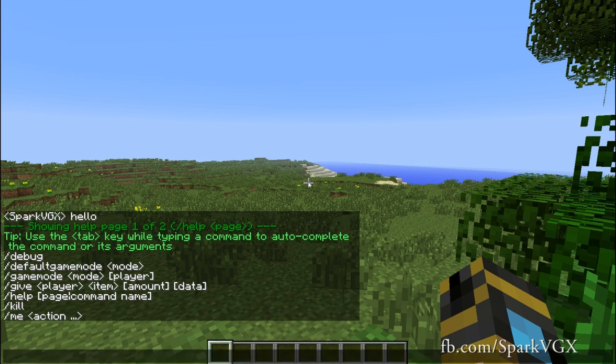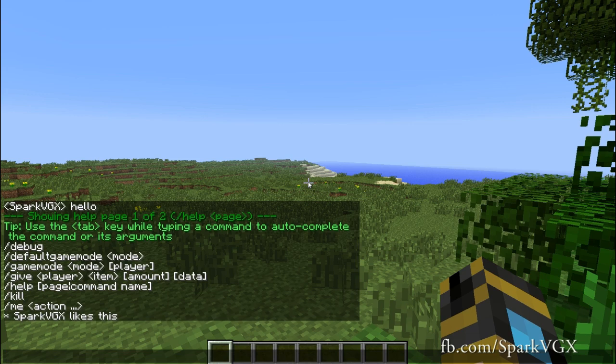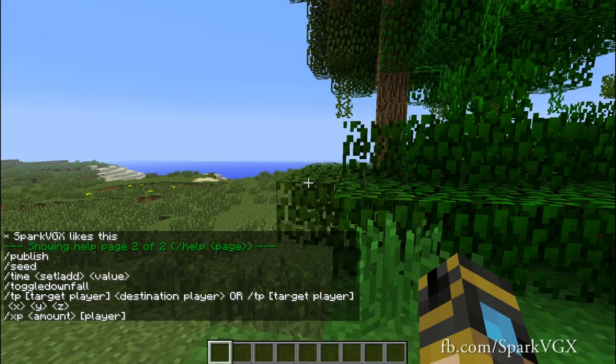You can also type in slash help, which gives you a whole bunch of commands. You can turn on debug mode, you can change your default game mode for people that are joining the game, you can give yourself items and all that kind of stuff. Slash me likes this — Spark VGX likes this. Fantastic.